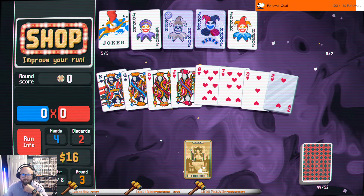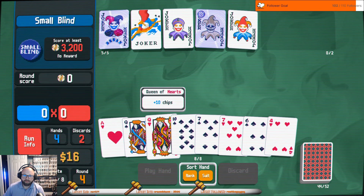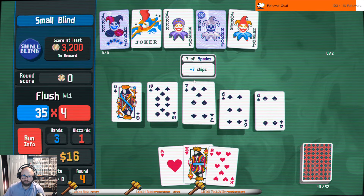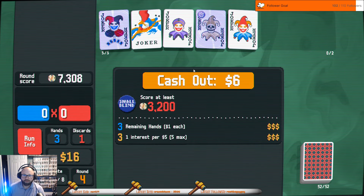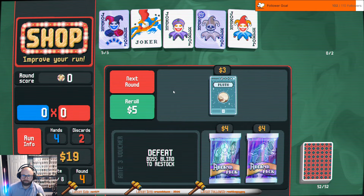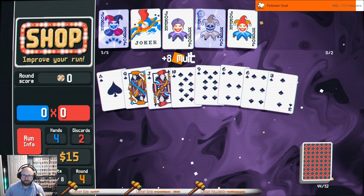I guess we can just do a steal card. We don't need that. At least we have this now though. We're not too bad off. I'm definitely gonna buy and use this. I can buy one of these — spades, right? You know what, I'm willing to do that. Okay.